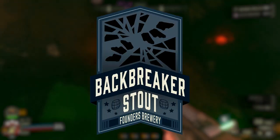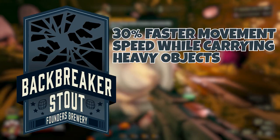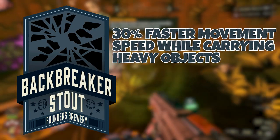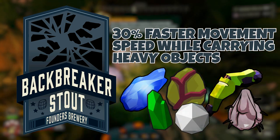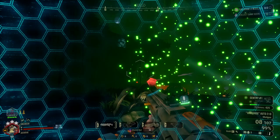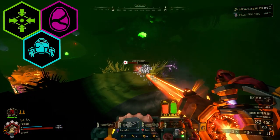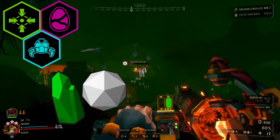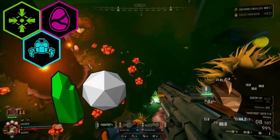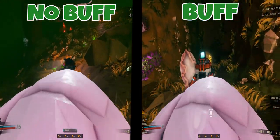First we have Backbreaker Stout, which makes it so that when you carry heavy objects, you move faster by about 30%. Heavy objects include Aquaric Gems, Alien Eggs, Mini Mule Eggs, Gunk Seeds, and essentially anything you have to carry with both hands. These are really good to take on point extractions, egg hunts, salvage missions, or any biome that can have Jadis or Enerpearls. Even without those specific conditions, this can be a pretty useful one on essentially any mission type.